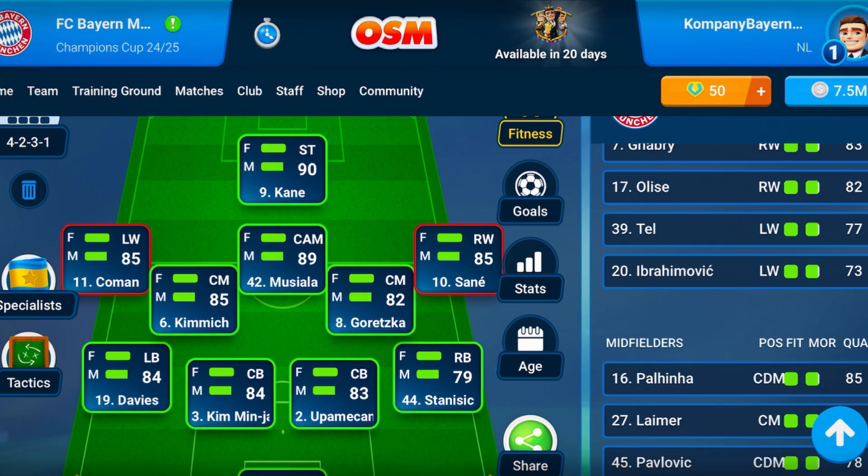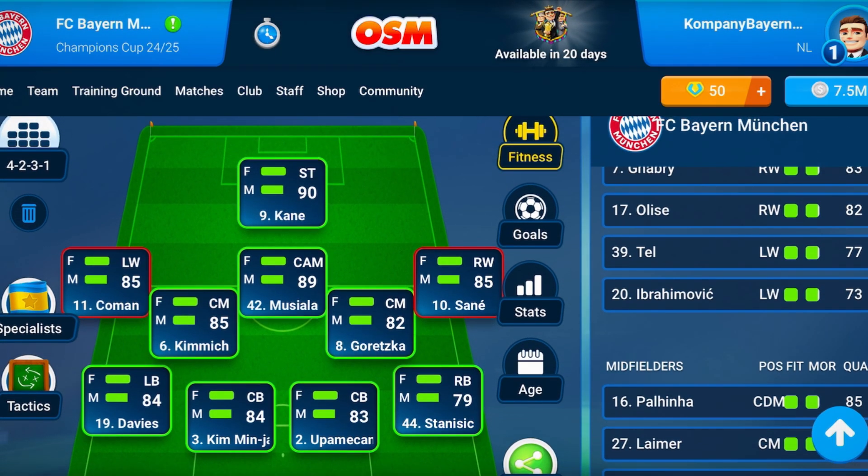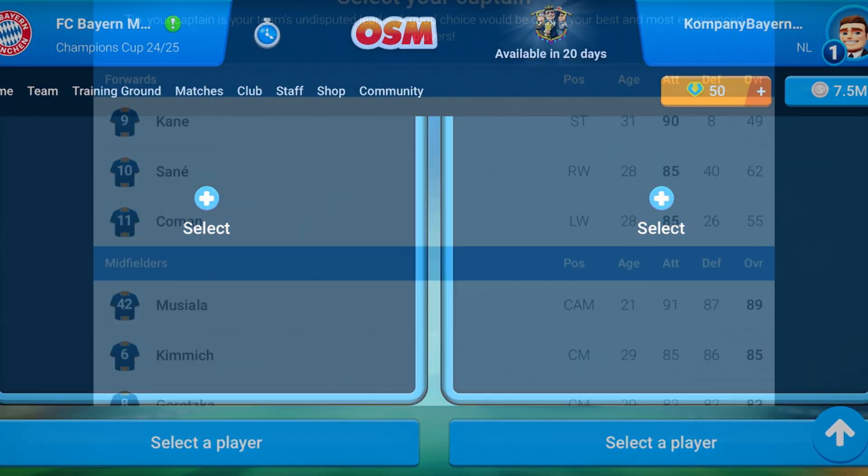It's very important — like I always tell you — to have a balanced team. For example, we have Kane with 90, Musiala with 89, Neuer with 87. That's fine. But the rest of the players have 85, 82, 84 overall. So it's important guys to have the rest of the players at 88 or 89 overall at least, so the team will play much, much better than right now.